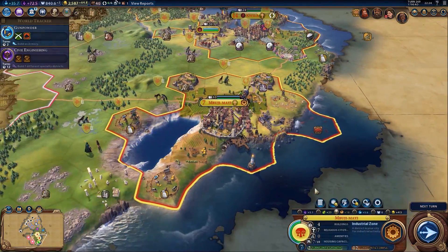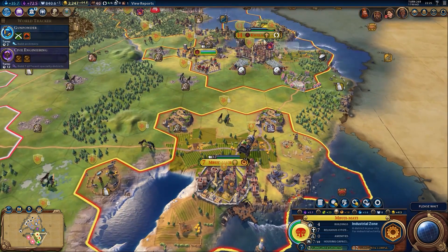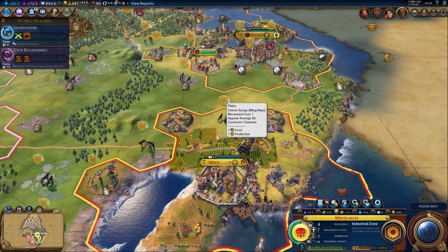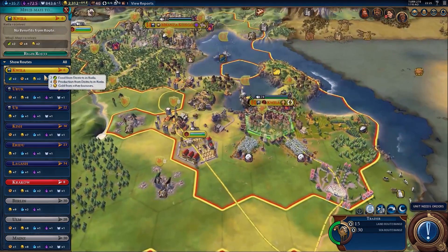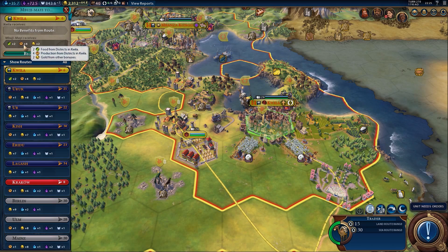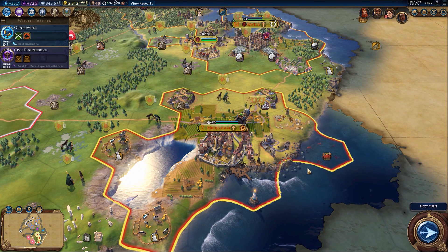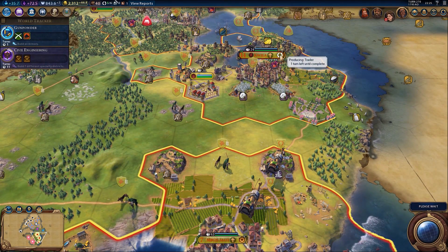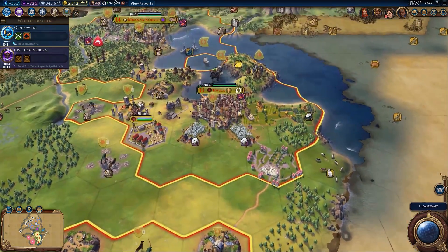We are going to buy another trader for just there. So will that count as six traders once it's built? That would be quite nice if I can make full use of that. Sending that one to Quila - Quila receives nothing but Mbujimei gets food, production and gold, so that thing's going to take 11 turns - nine turns! Well, this was a tremendous idea. So five out of six trade routes - the last one I might send somewhere abroad, maybe to Krakow or something. Why the heck not?